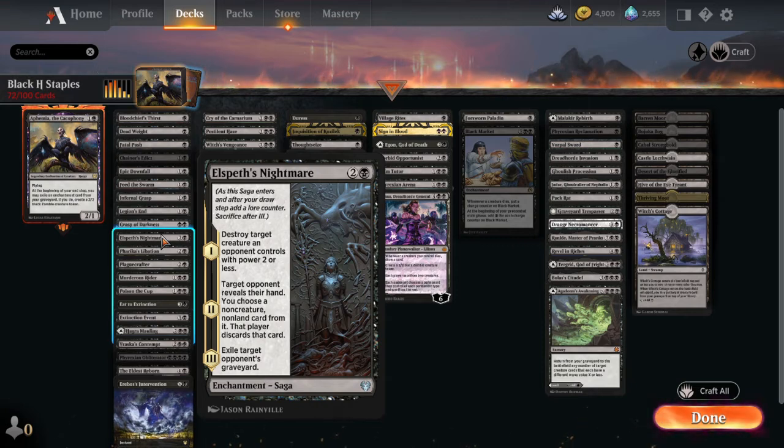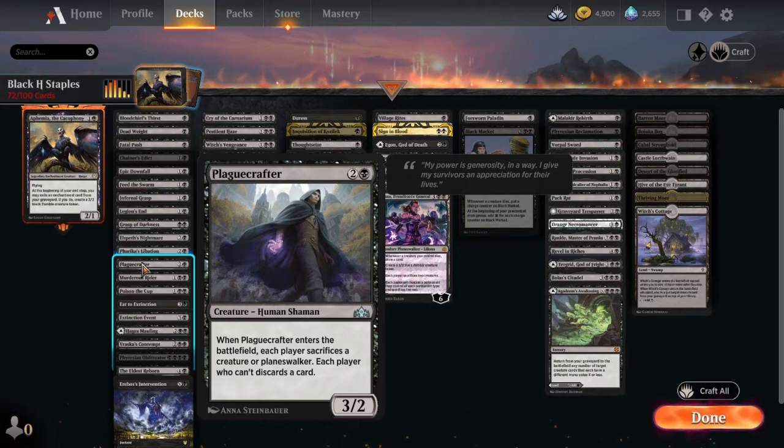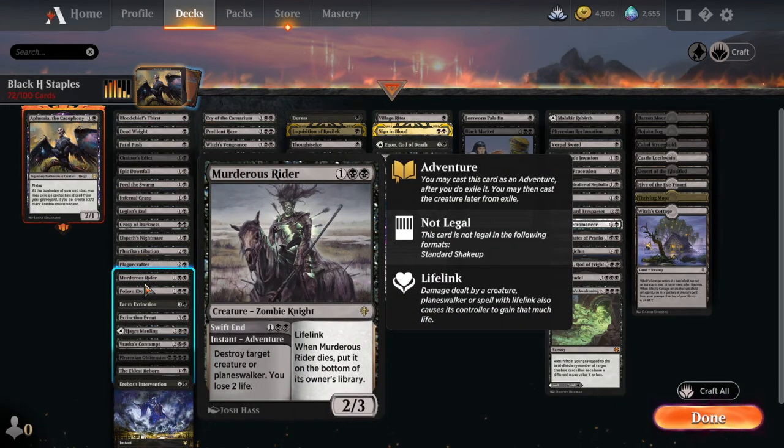Elspeth's Nightmare fits multiple categories — you destroy a creature, then look at their hand and discard a card, then exile their graveyard. Three things you just want to be doing. Fartika's Libation has the target opponent sacrifice a creature or an enchantment — some more enchantment removal. Plague Crafter is another multi-purpose card: if they don't have a creature or planeswalker to sacrifice when it enters, they have to discard a card. Murderous Rider destroys a creature or planeswalker and you lose two life, but he can be recast as a creature with lifelink to make up for it.